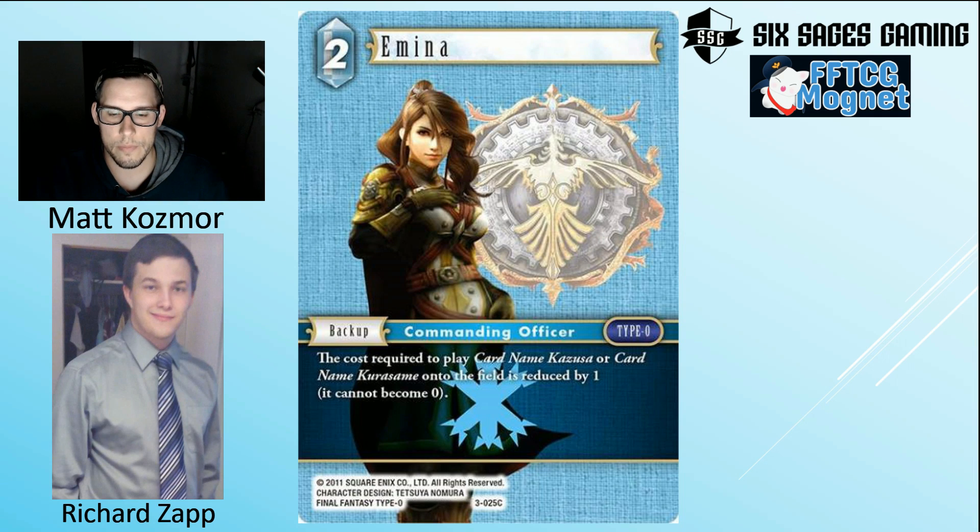First we have Emina, the two-cost backup. It reduces the cost of both Kazusa and Kurasame by one. While that's not outstandingly relevant with Kazusa — making a two-drop into a one-drop doesn't matter much early — in the late game that reduction could be relevant. More importantly, making Kurasame go from a 5/9 to a 4/9 increases its playability a lot. It's a straightforward card; how good it is depends on how good the cards it affects are.